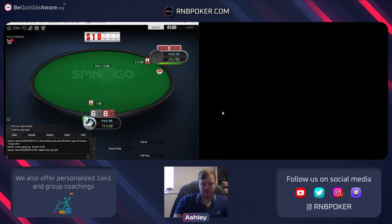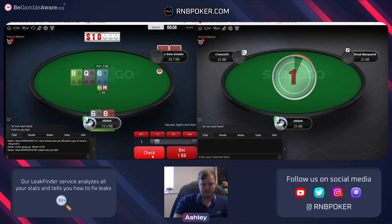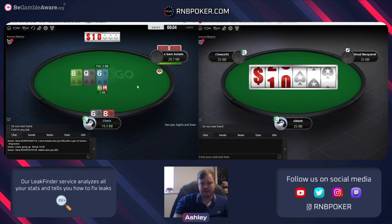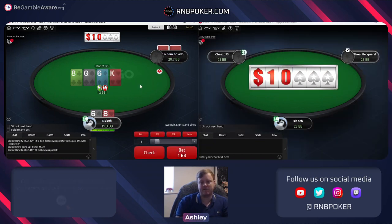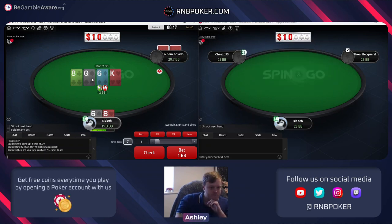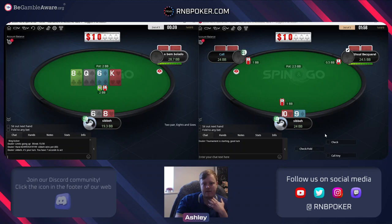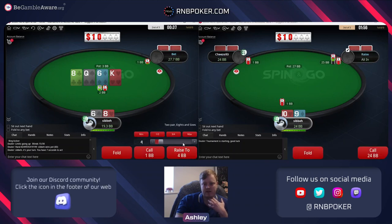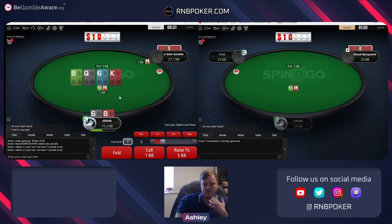We won this one - cool. We saw he limped king queen - definitely going to check raise here if he does bet. We saw him check a high card down last time, so very possible he could have a king. I think the best way to stack a king is not to bet - it'd be to check raise. So that's what I'm going to do. Gives him a chance to bluff any air as well, but definitely not check-calling.